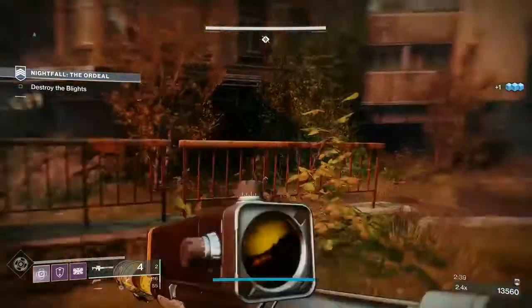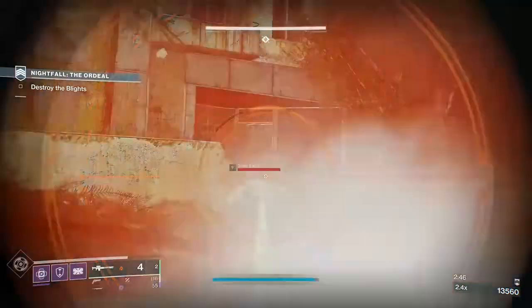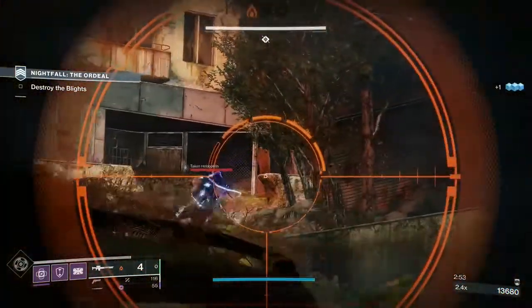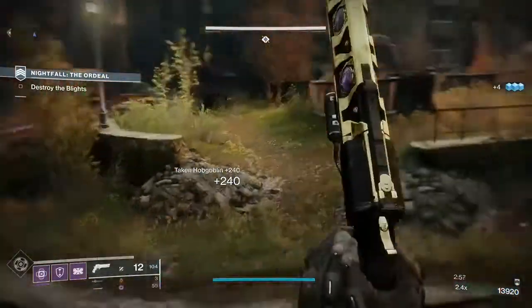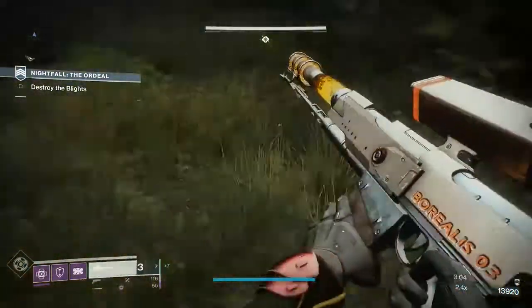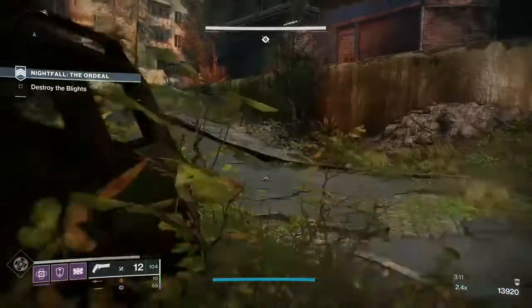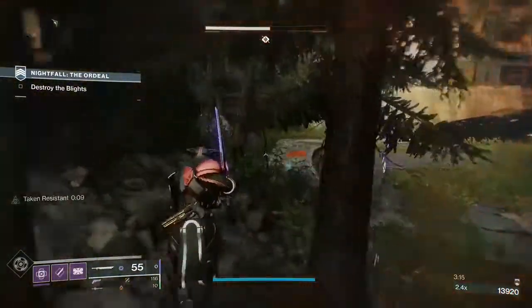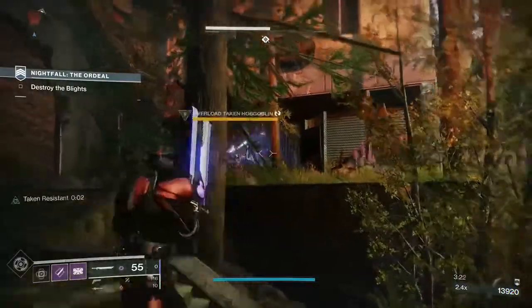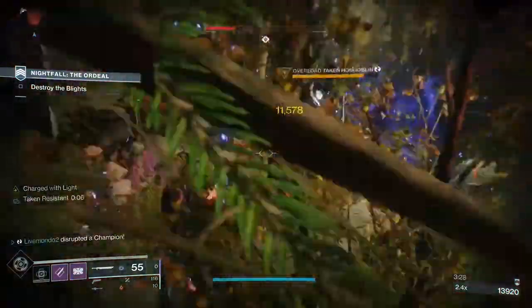There is a third taken hobgoblin that will push into this area, and exactly where I'm aiming is where he's going to come from. After we take this guy, we're going to push the overload at the top. We're going to use the trees on the left-hand side as cover and run in between the trees. You will get tagged, but the trees normally will help you escape. I'm using my first grenade — make sure you've got two just in case. As soon as he gets tagged, I'm after him: big attack, little attack, then get out of there.